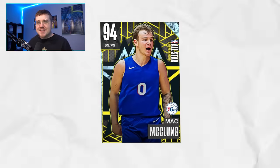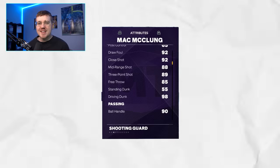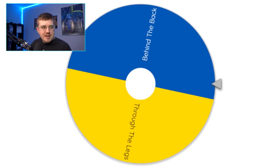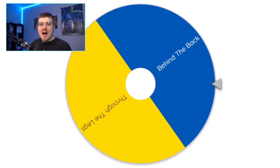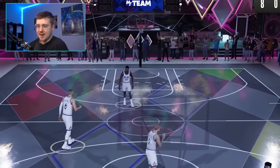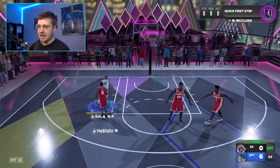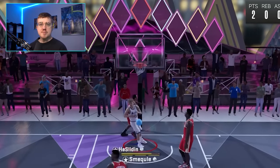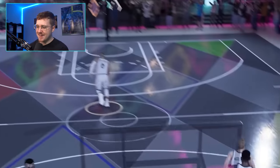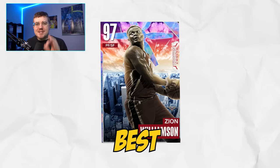We have unlocked our second best dunker — the dunk champ, Mack McClung, 94 overall, with a 98 dunk. The dunk with Mack McClung is going to be behind the back. Oh my gosh — that was like a 720. That's what he did in the dunk contest. That was insane — I did not have that on the wheel. I didn't know it was possible. There's behind the back. Come on, behind the back. We got two behind the backs with Mack McClung.